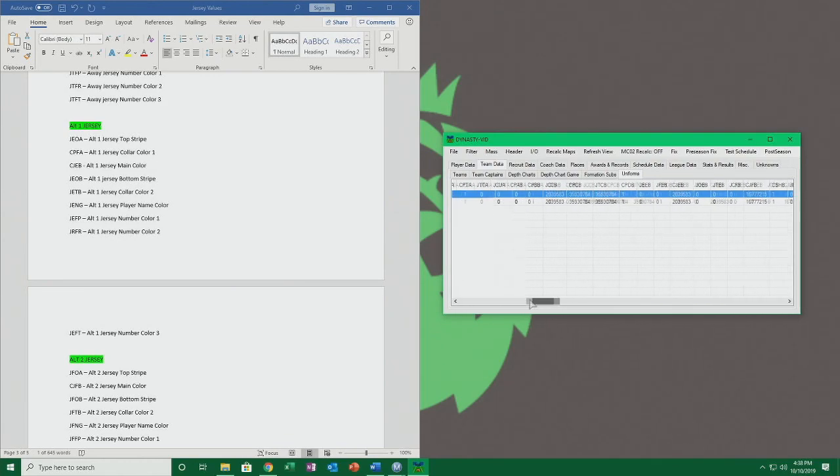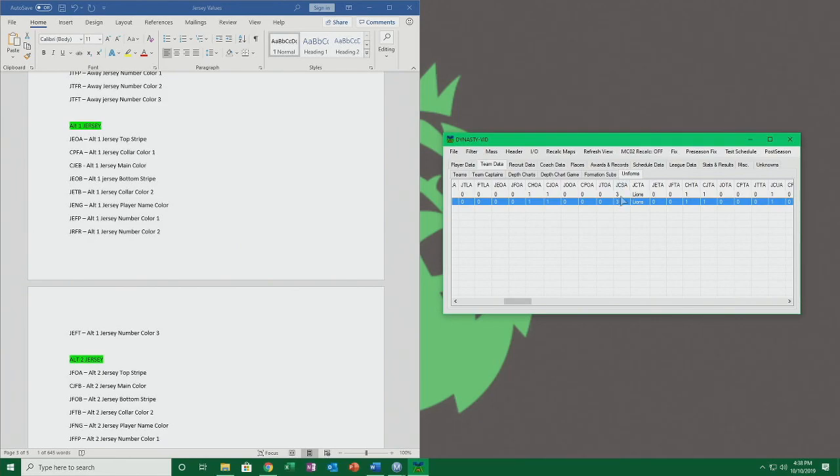Another thing I want to show you — if you want to change the name, since you're changing the team name — you see where it says 'sharks' right here — you'll want to change this to 'lions.' And this value right before it affects how big it is: '1' is the smallest, '2' is medium, and '3' is the largest. That'll be the name on the front of your jersey.